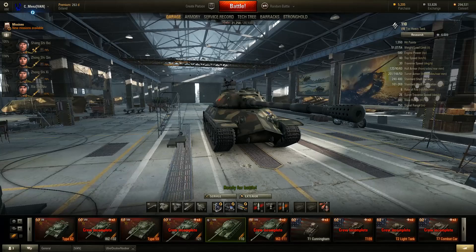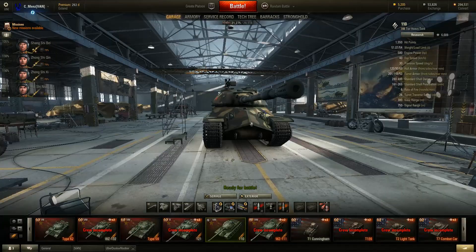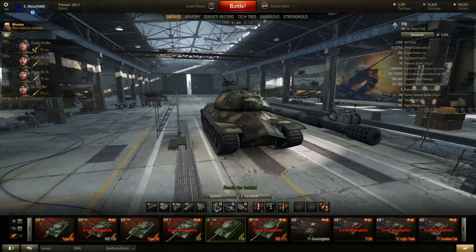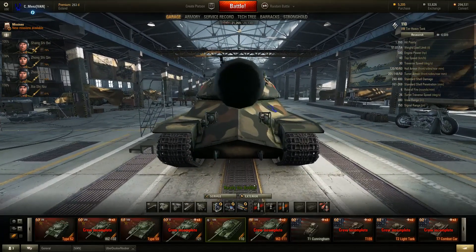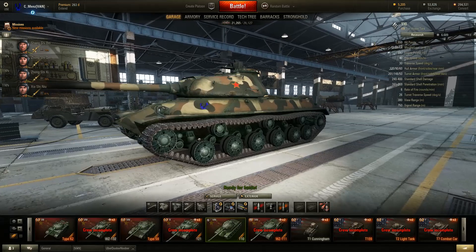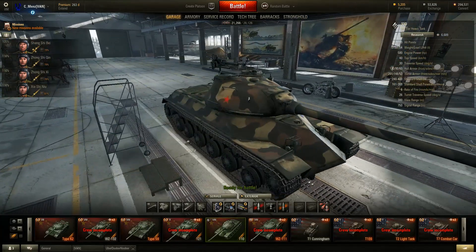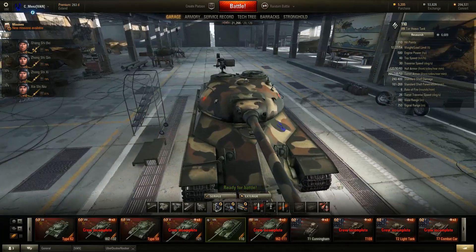Unlike the IS-3, the 110 actually has quite a bit of armor. The angled section on the hull is pretty heavily angled and actually holds up a lot better compared to the IS-3. It still has a kind of weak lower glacis, but up close you can use it pretty effectively because it's pretty sloped once people get close to you. Your weak spots on top of your turret are one of the downsides.